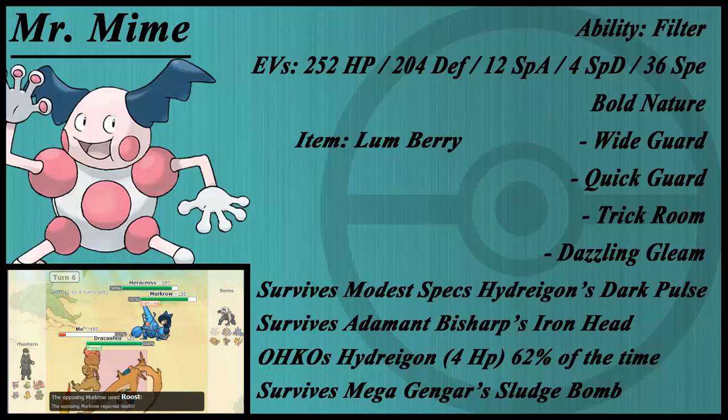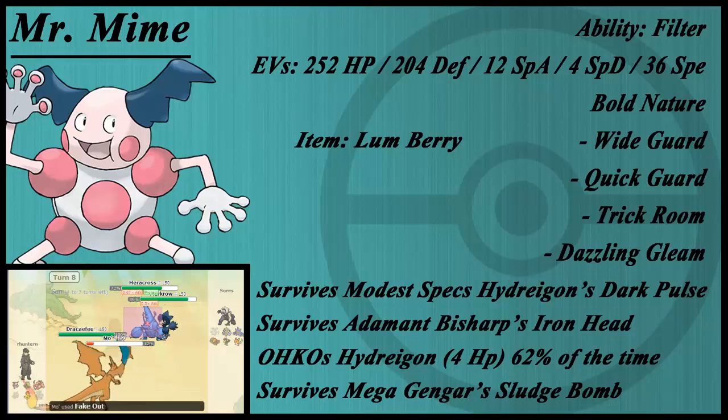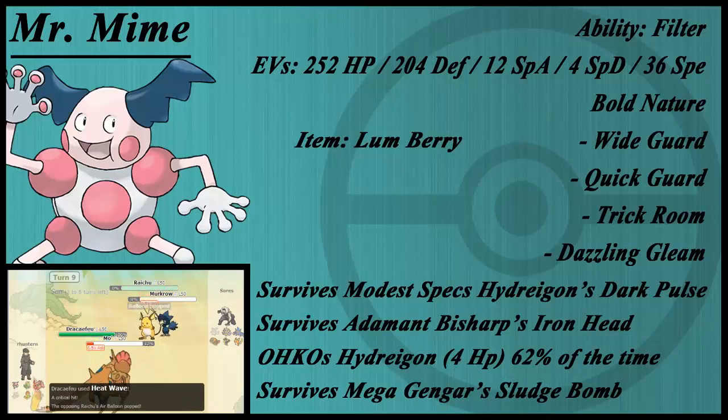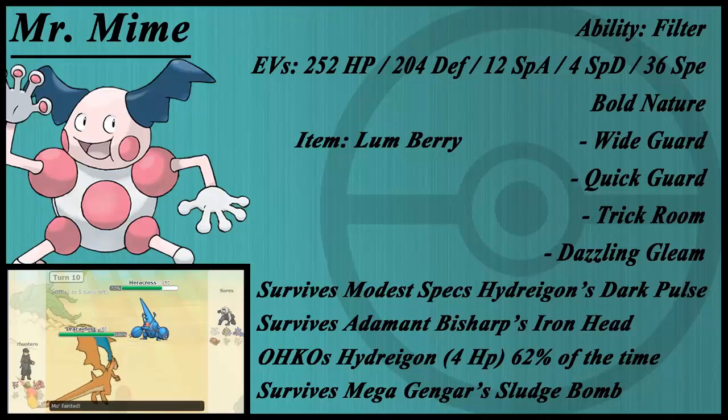Dazzling Gleam does decent damage — it doesn't really do a lot, but it's good enough. On the EV spread and calcs: it survives Modest Specs Hydreigon's Dark Pulse, which is ridiculous. And two lines below that, it almost one-hit KOs Hydreigon — 62% chance to one-hit KO. It also survives Adamant Bisharp's Iron Head and Mega Gengar's Sludge Bomb. It doesn't survive Mega Mawile's Iron Head — maybe a 2% chance — but you do have Trevenant and Rhydon for Mawile.